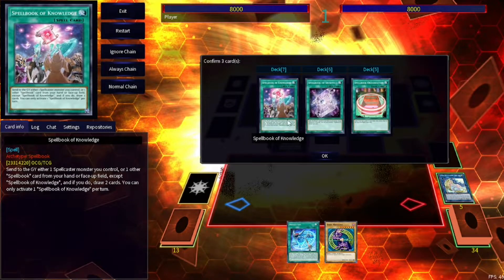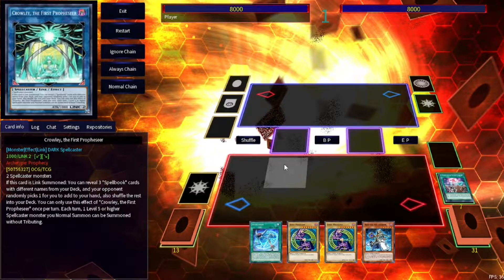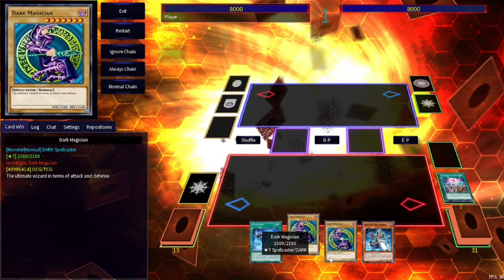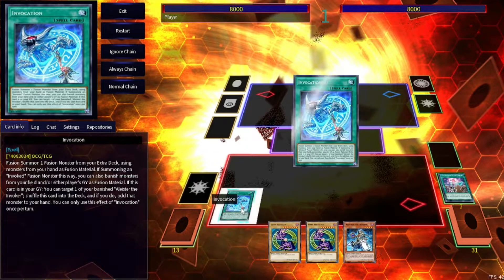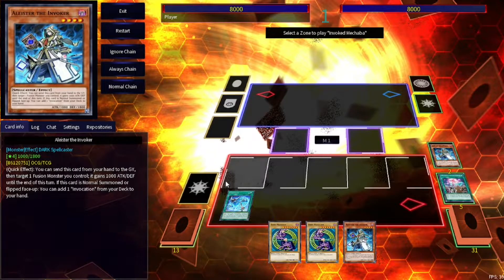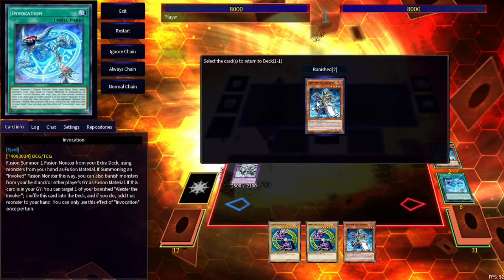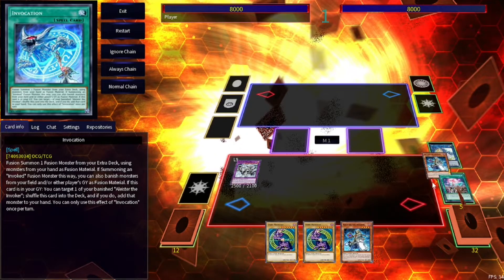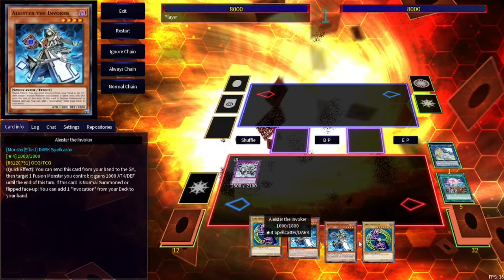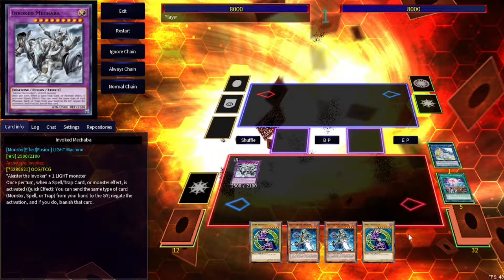Hopefully we get Knowledge or Secrets — we're going to get Knowledge. Activate Knowledge, tribute Crowley, draw two. These three cards could be anything — Hand Traps or other Extenders. Now activate your Invocation, summon your Mechaba by banishing Alistair in grave and Artemis. Never summon Mechaba or Dragoon in the middle zones in case they're playing Anima. Activate the effect of Invocation in the grave, target the banished Alistair, add it back to hand, and shuffle Invocation back into the deck. You went from two cards to four — they replaced themselves.